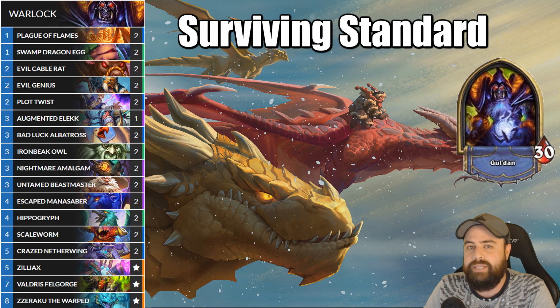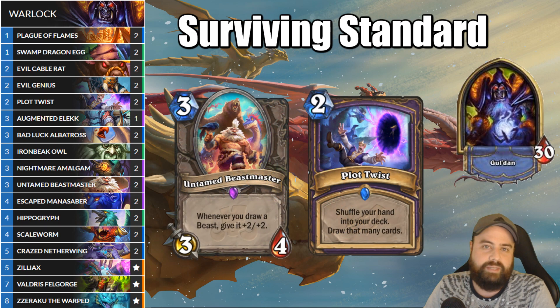We're revisiting the Beastmaster Warlock deck from many months ago. This deck was trying to basically combo Beastmaster with Plot Twist, therefore dumping our hand, drawing a new hand, and every beast we get along the way gets buffed by plus two, plus two. So let's take a look at some of the cards we get since the last time.